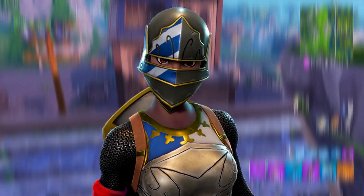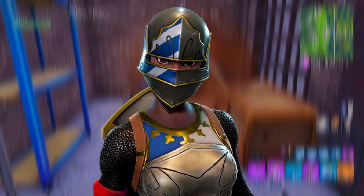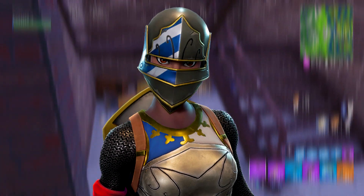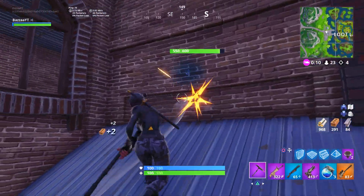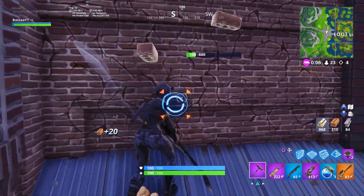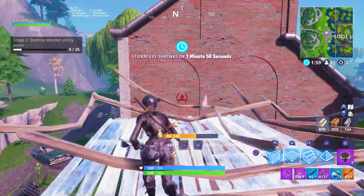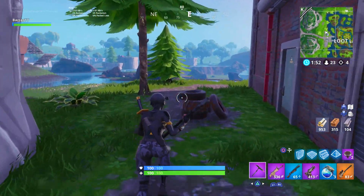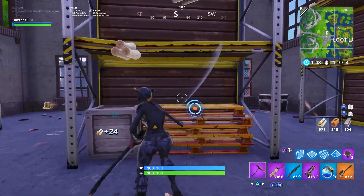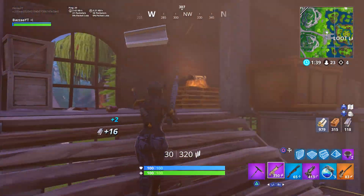Moving on to the next one, we have the Royal Knight from the Season 2 battle pass — a very OG skin, a classic from the Season 2 battle pass with the knight theme. It's probably one of the least-seen themes in Fortnite skins. There's not many different knights — you've got your Red Knight, your Black Knight, and then the Royal Knight, not really much else. That alone makes it a tryhard skin. Rare skins have a tryhard trait that comes with them. Even if it's not a tryhard-looking skin, rarity gives it that tryhard vibe.